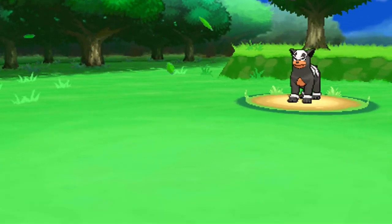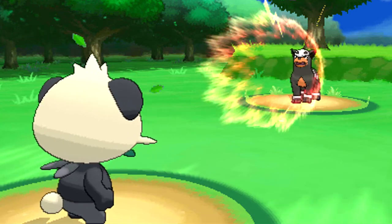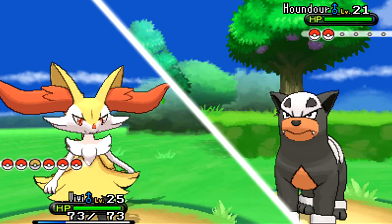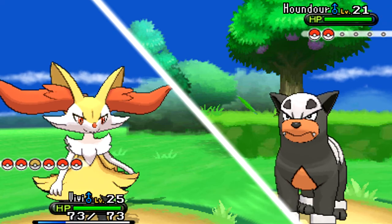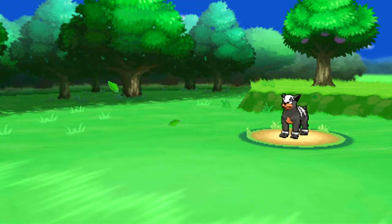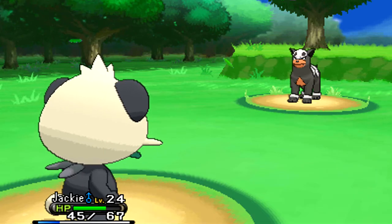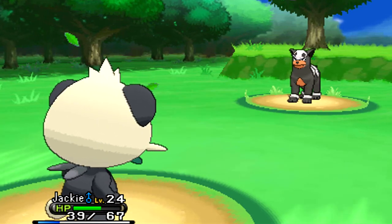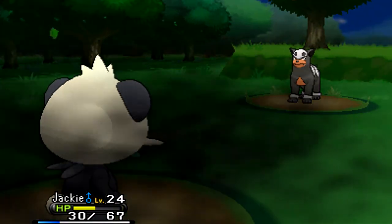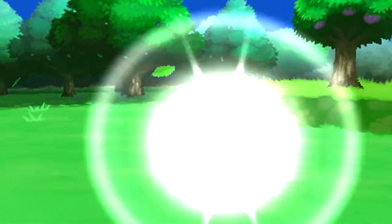We're going to send out Jackie to dispose of this Houndour. Houndour's sprite may look very simple but it's very effective. He used Roar - that's annoying. Let's send out Jackie and hope he doesn't use Roar again because that'd be very, very annoying. Jackie, just stay out here and use Bite. Now Bite is going to be resisted, so we're going to retaliate with a Karate Chop and hopefully do a lot of damage. He used Smog - going to do mediocre poison damage. One-hit kill! That's the Jackie I know and love.